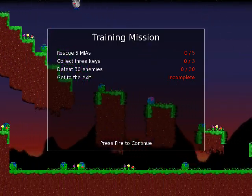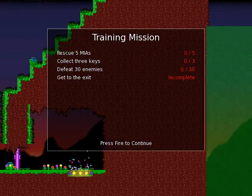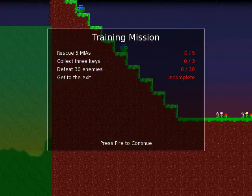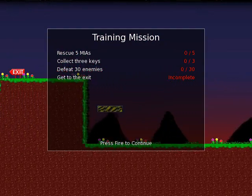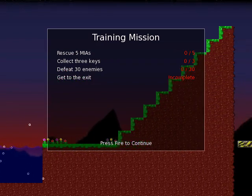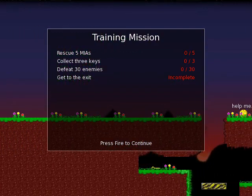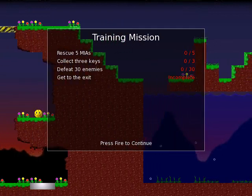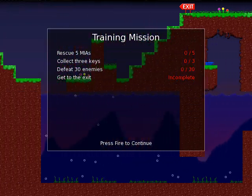Trainingsphase. Jede Mission beginnt quasi mit dem Auftragsbildschirm. Es wird einem erzählt, was zu tun ist. Das Spiel ist durchweg in Englisch. Ich werde mich nicht dazu herablassen, den Spaß zu übersetzen – mir fehlen meistens die deutschen Worte, wenn ich versuche etwas zu übersetzen. Deswegen werde ich es lassen.